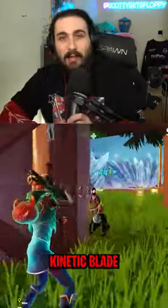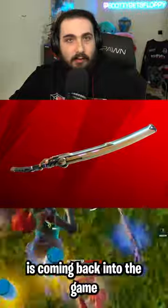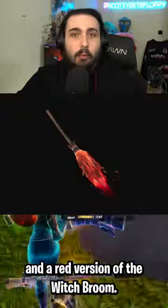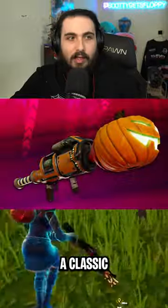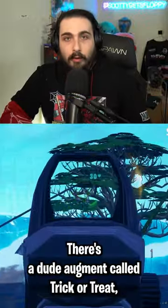As well as the Vampire Kinetic Blade, which is basically just a red kinetic blade that is coming back into the game, and a red version of the Witch Broom. Returning weapons include the Pumpkin Launcher, a classic, and Candy.